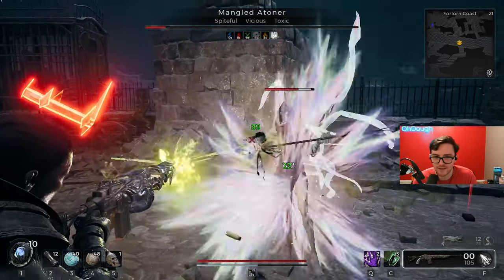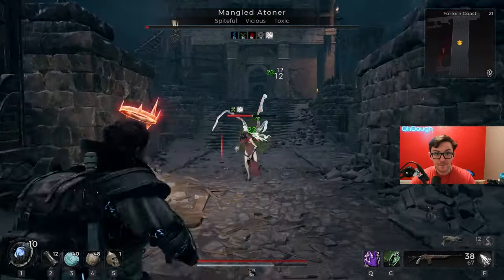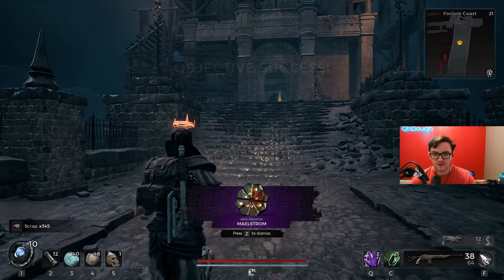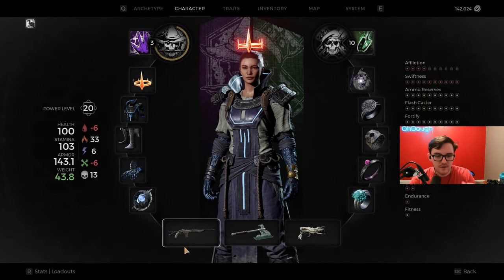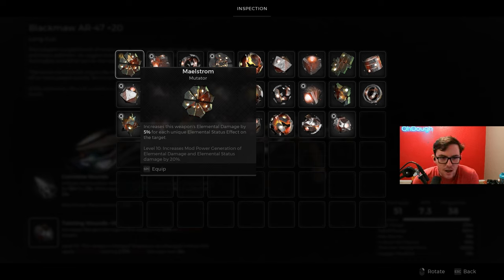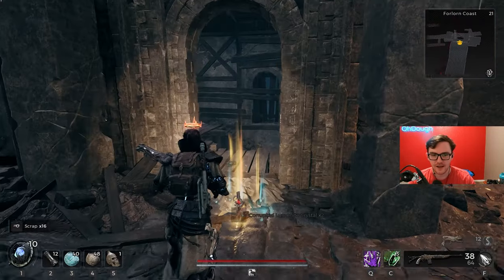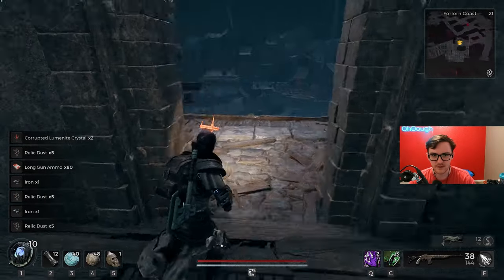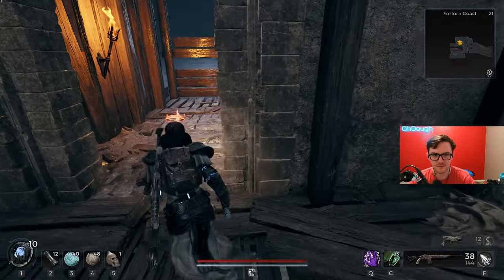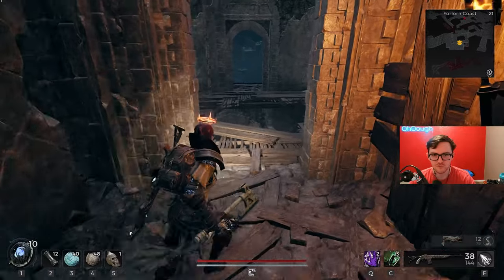I swear my aim isn't bad, it's just this game is rough — I can't dial my sensitivity in. I am actually mowing that kid with Overload. Maelstrom — I know a friend named Miltroff. Please be for non-melee weapons. Let's go. Increases elemental damage by 5% for each unique elemental status effect on the target. Level 10: increases mod power generation of elemental damage and elemental status damage. I think Handler is actually really good for Ritualist because your dog applies bleed. You can spread the bleed.